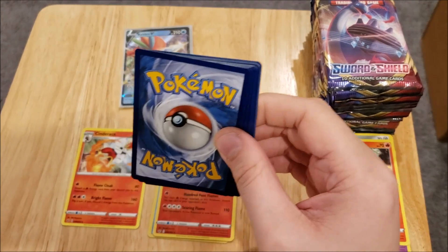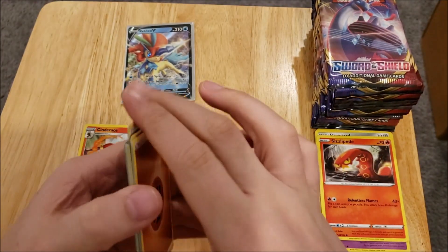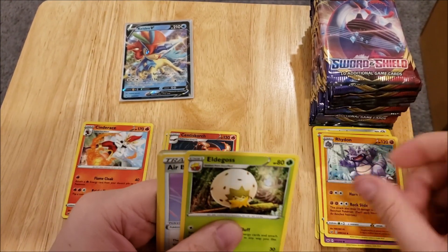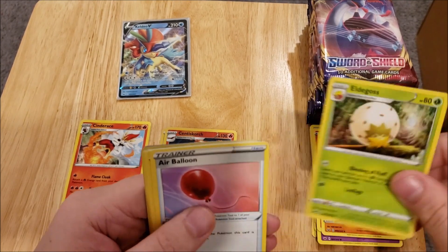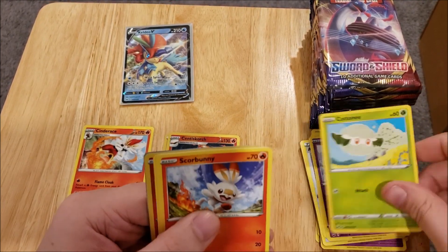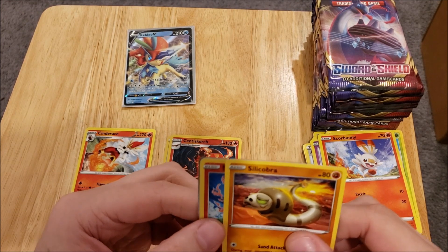Looking at the next one here. We have a Fighting Energy, a Rhydon, Eldegoss, an Air Balloon, a Mincino, Galarian Ponyta, Cottony, Scorbunny, Silicobra.